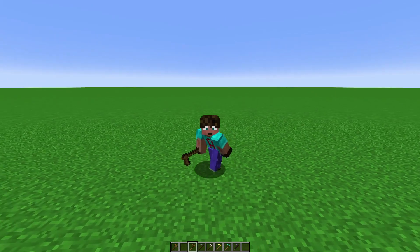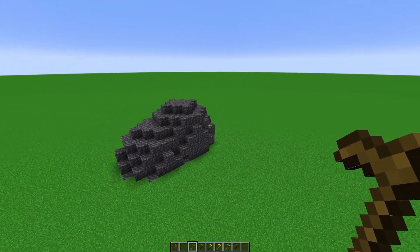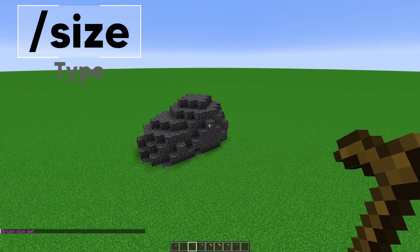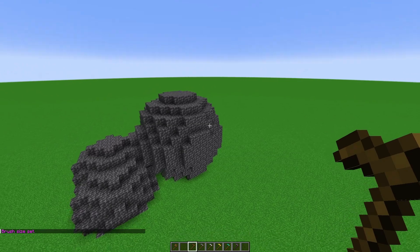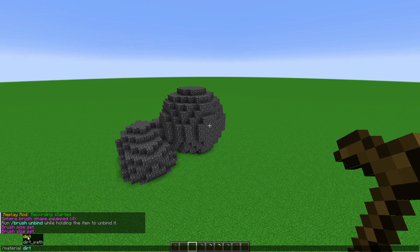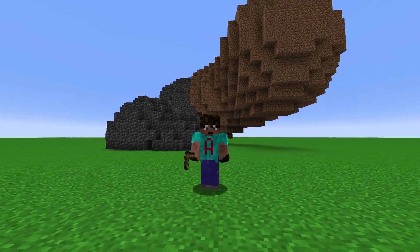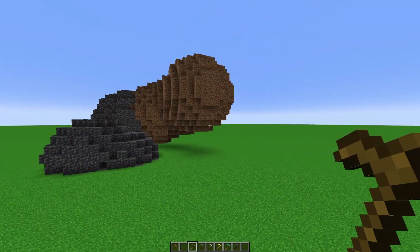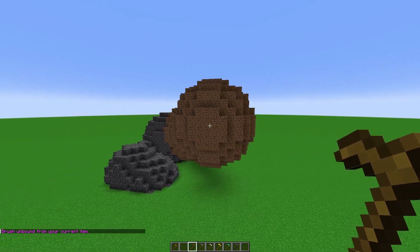What if I want to change the selection I've got on my brush? For example, I want to keep it a sphere but change what I build with it. My wooden hoe has a four radius cobbled deep slate sphere, but I've decided I don't want it to be four anymore — I want it to be two. I can type slash size, then a space and two. That resizes my brush to a much smaller sphere. Or slash size six makes it much bigger. To change the material, go slash material and change it to whatever block you want — say dirt. You can't change size and material at the same time, so you'll have to do it twice. And you can't change it from sphere to something else in the same command. If you want to turn it off, do slash brush unbind, and that unbinds it from that brush.